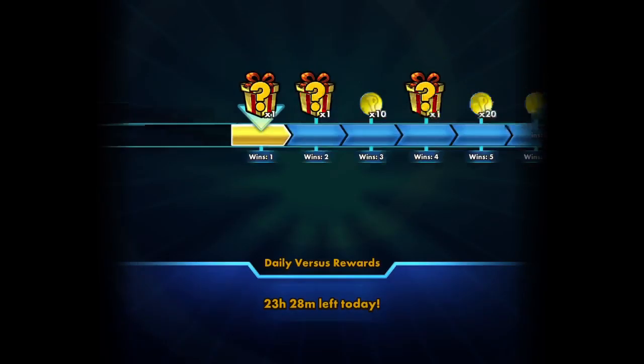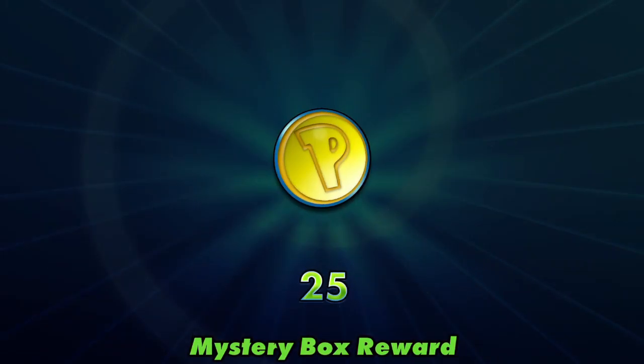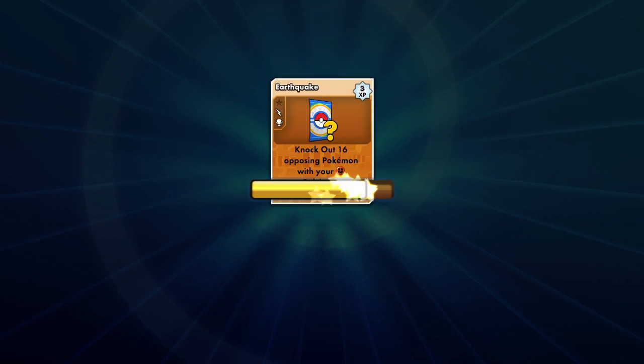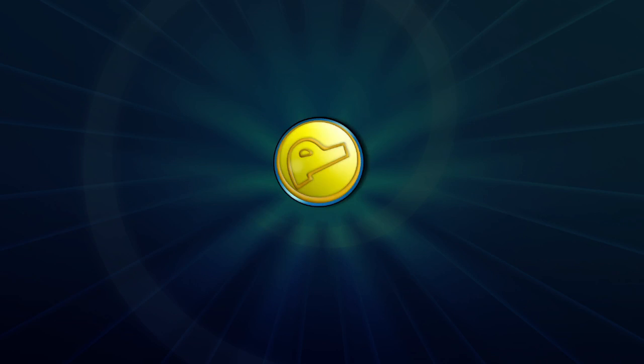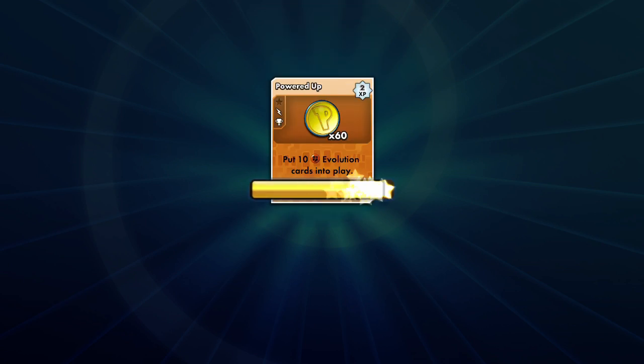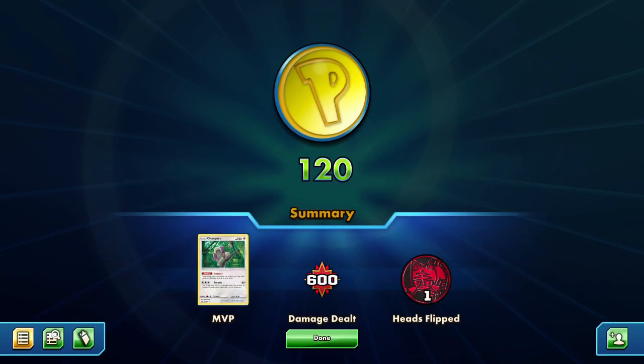And we actually did get some of the challenges done. We took out four Pokemon, we wouldn't have any left, but here we are, getting our 25 coins. For the completionist win — 35 money, not the biggest, but I won't complain. Level up our fighting a bit. Two challenges, one match. 120 money from that, we only got one heads, we did 600 damage. MVP was Oranguru.